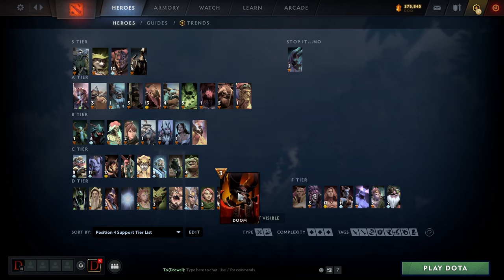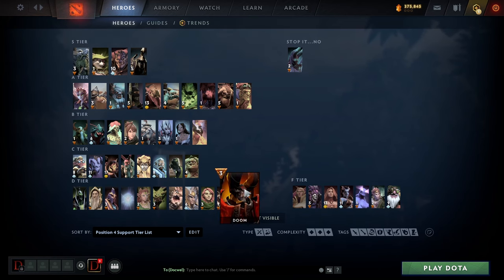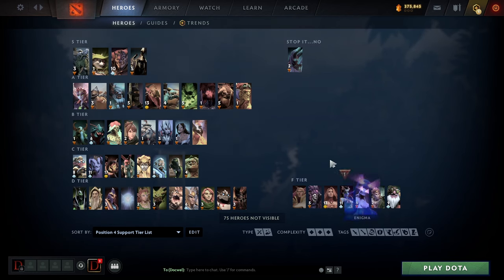Doom is here because he's pickable as a support, kind of like a Primal Beast situation — semi-popular in higher MMRs for off-lane and stuff. I don't love him for lower MMR no matter the role. Enigma is a similar thing but even worse — people are picking it a bit more these days but it's not reliable and it's just a bit of a grief, so don't pick it. Invoker — yeah, just not a four position right now.